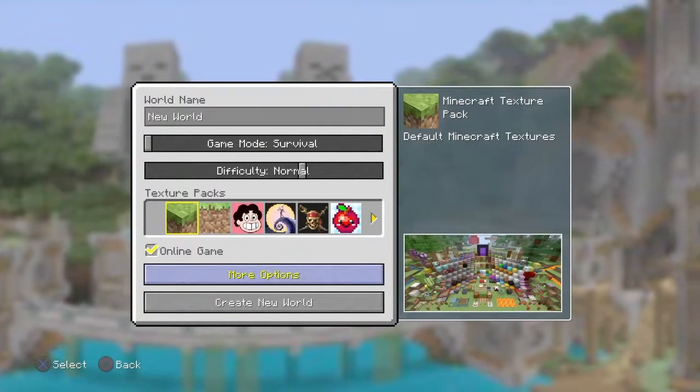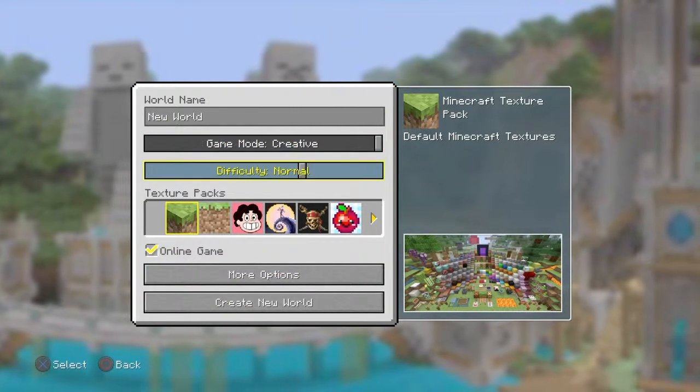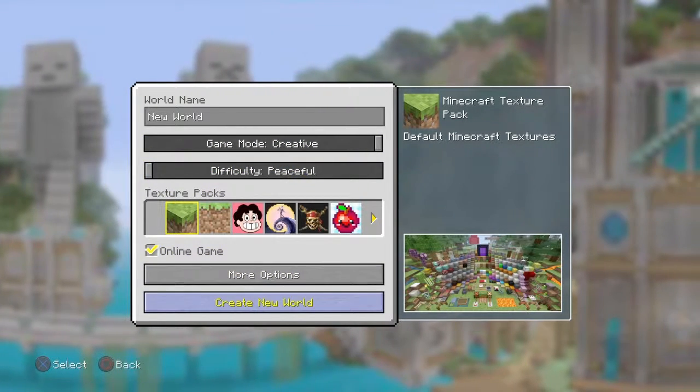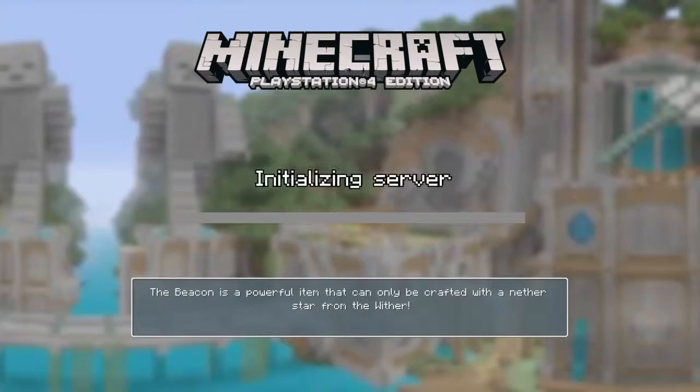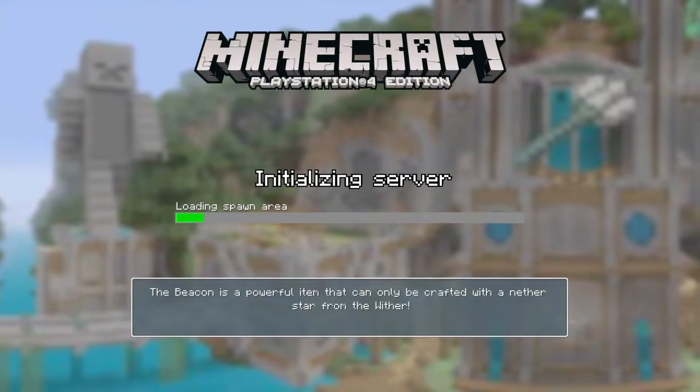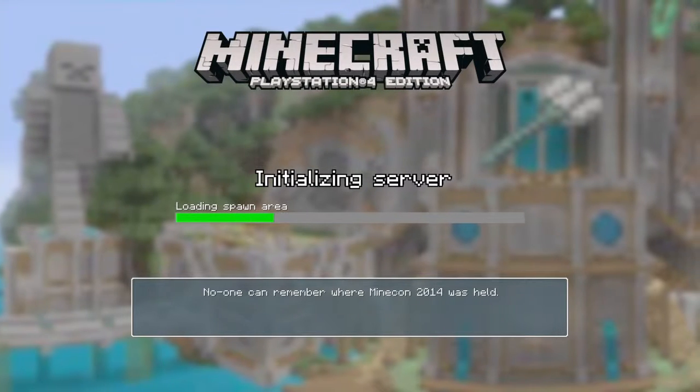Now that I'm done, I want to make it creative so I can give you a little review. I want to turn on peaceful and create a new world. Might take a little while, but trust me, I like the seed.